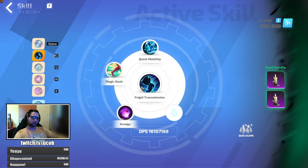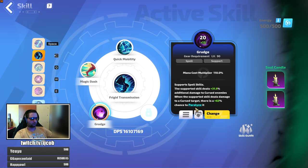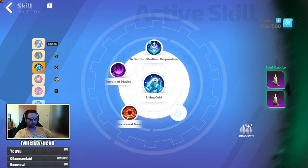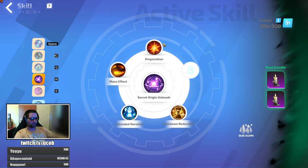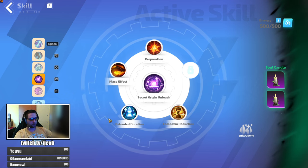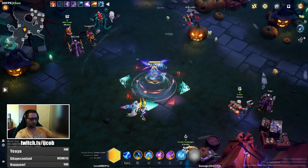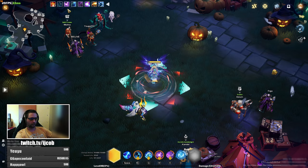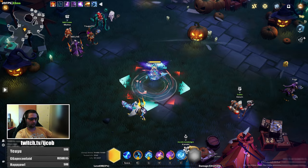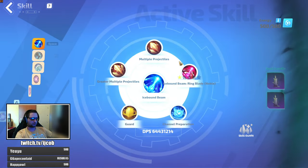Frigid transmission — I don't have grudge on my candle yet, so I'm getting that effect here: when you blink on monsters or bosses, you have a 63% chance to paralyze them, which lets you do more damage. For secret origin unleash, I have it with preparation, mass effect, and to keep it 100% uptime I linked it with extended duration and cooldown reduction, so it gets cast at max stacks. It is almost 100% uptime, casting on max stacks.